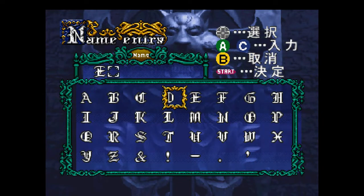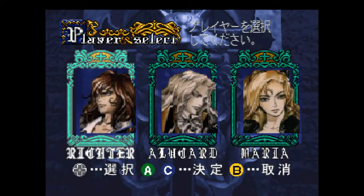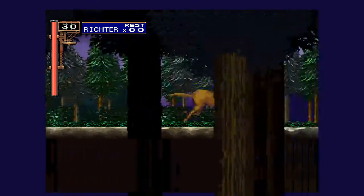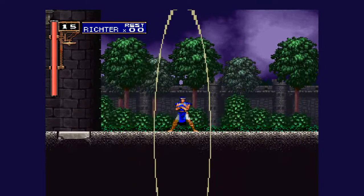A lot of it is in English, like with the menus and stuff. We're gonna play as Richter because I really like Richter, and I like that you can choose characters in this version of the game. Whoa, you can just skip the beginning when you play as Richter — that's so cool!